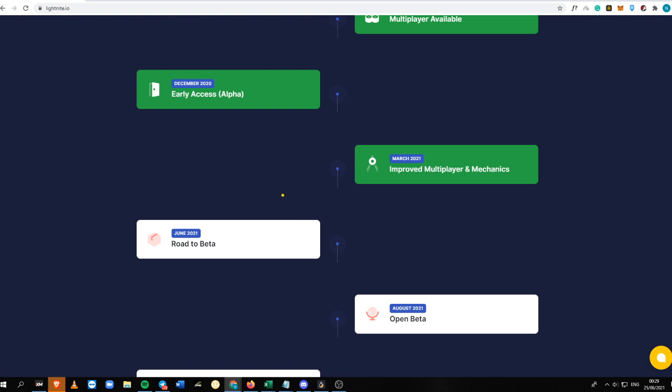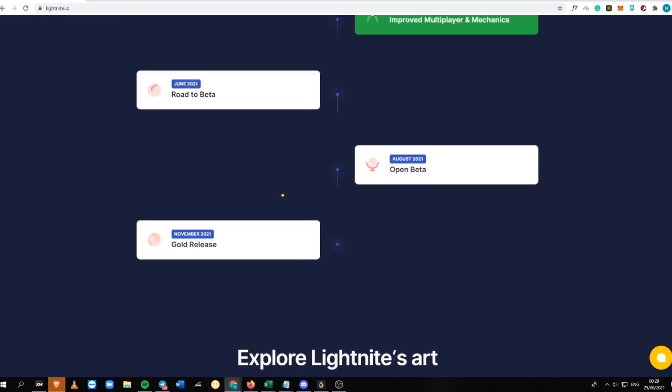If you really want to join right now, I'm going to put the link in the description box below so that you can get a free 10,000 Satoshis and also a premium skin when you sign up into MindLink. This June 2021 they are actually going to be transitioning into the beta phase, and for August it will be an open beta.